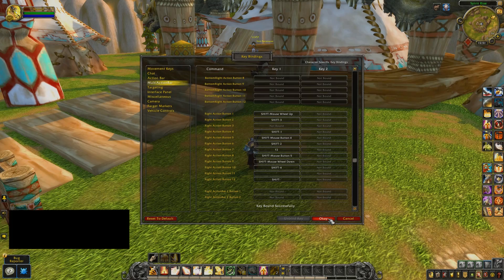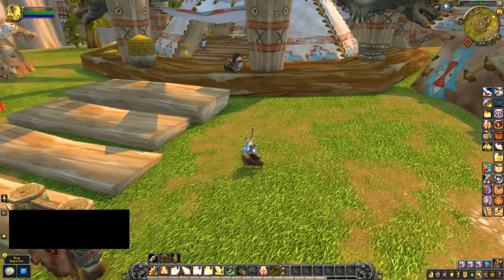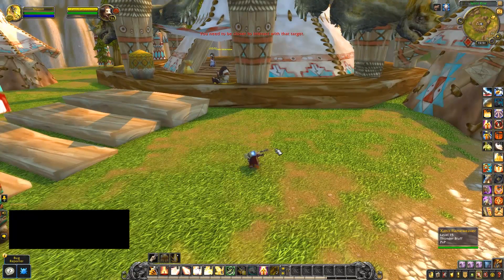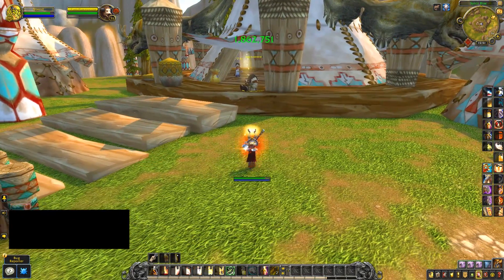Hello everyone and welcome back. Today we've got some new stuff hitting the PTR in the form of new Paladin animations. The new Paladin animations for healing — Flash of Light, Holy Light, and Light of the Martyr — all look like a light coming down onto people, with Holy Light having a special animation.